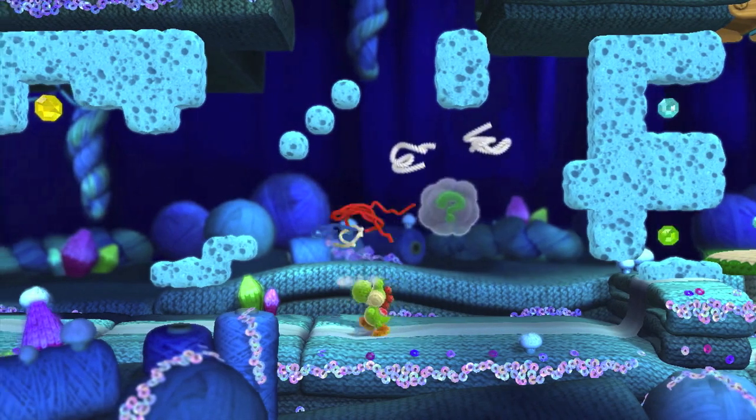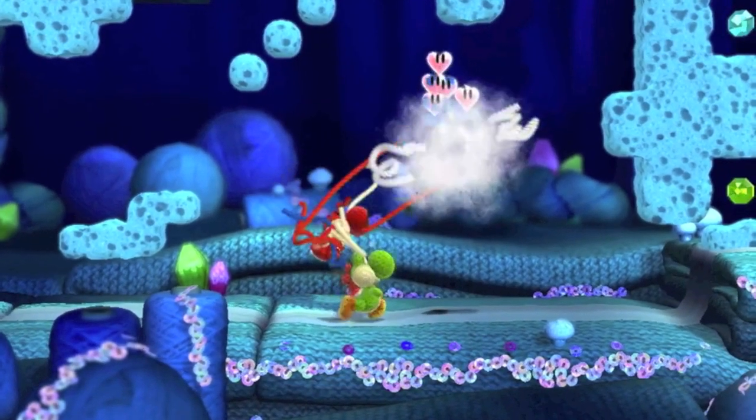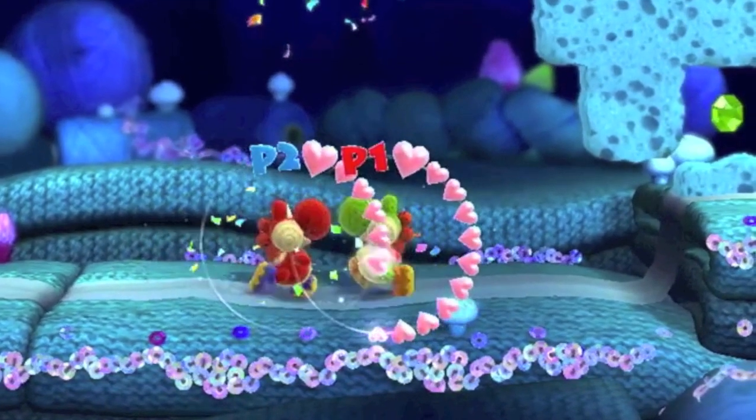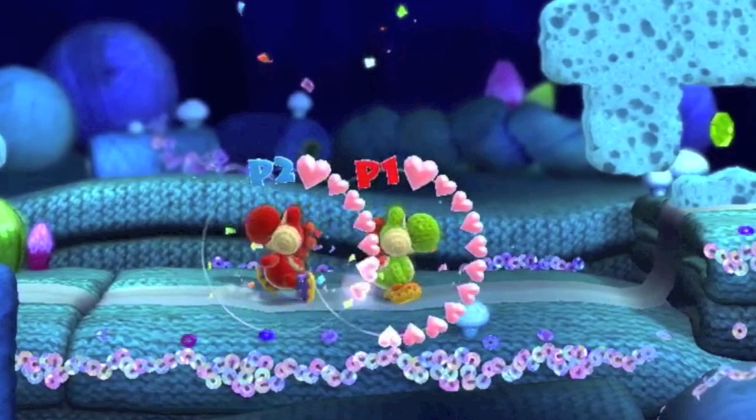Let's get back to those hearts. When you hit this item you see four or five hearts actually fall down, and both green and red Yoshi then consume some of those hearts — and actually green Yoshi goes to an 11th heart. This leads me to believe that you can get more than 10 in this game.